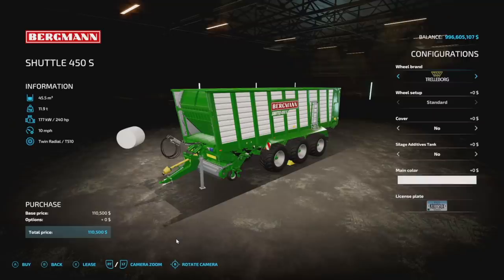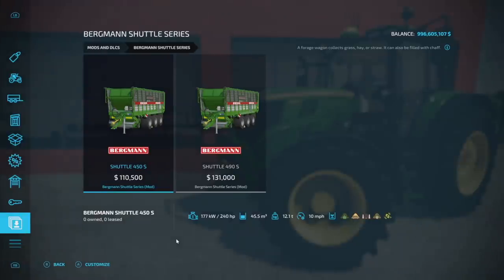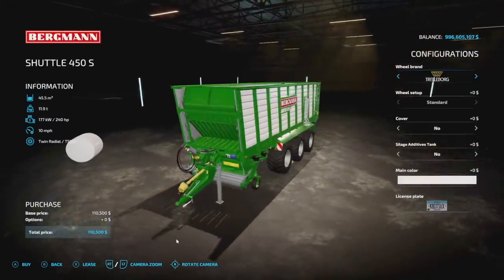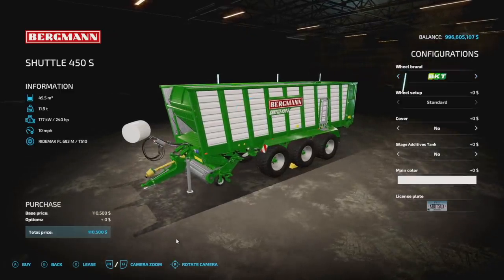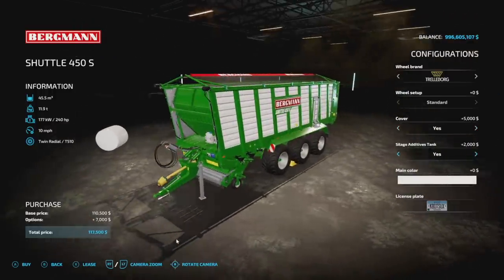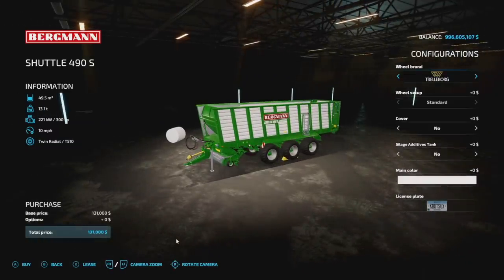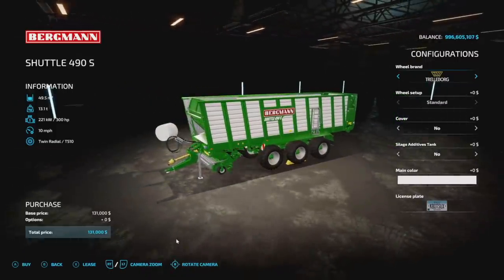Next up is the Burstman Shuttle Series loading wagons, found in the loading wagons category. We've got two versions: the 450 and the 490. Both are nine slots on console. The 450 has 45,500-liter capacity, weighs 11 tons, requires 240 horsepower, and tops out at 10 miles per hour. You get Trelleborg, BKT, and Firestone tires, a cover option, silage additive option, and main color choices of bright white or gray.